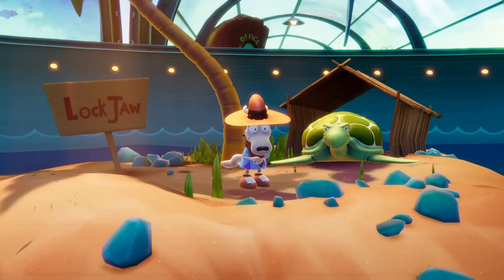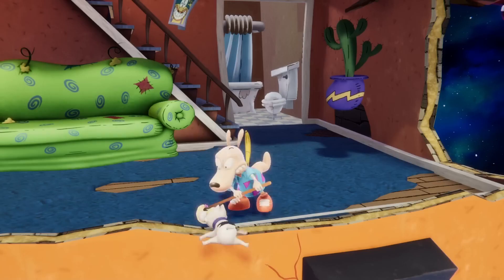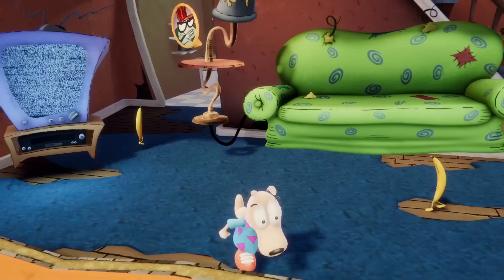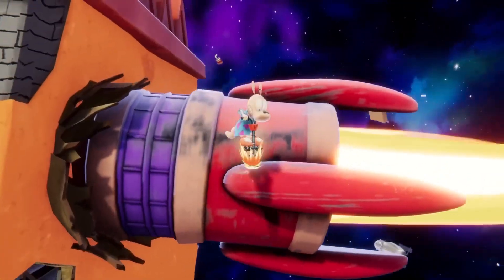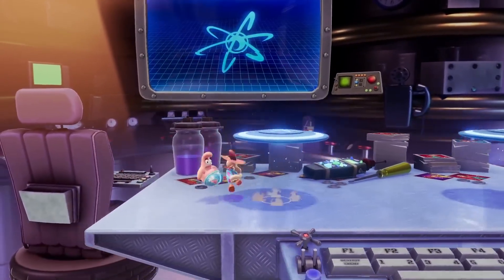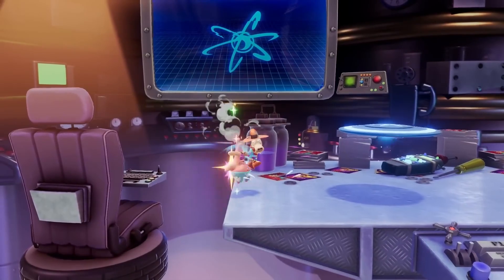Rocco typically tends to strive for a mostly peaceful existence alongside his companion Spunky. Packing whatever tools, knickknacks, and valuables he can find before being rushed out the door, Rocco is ready for action as a scrappy little brawler with plenty of surprises.